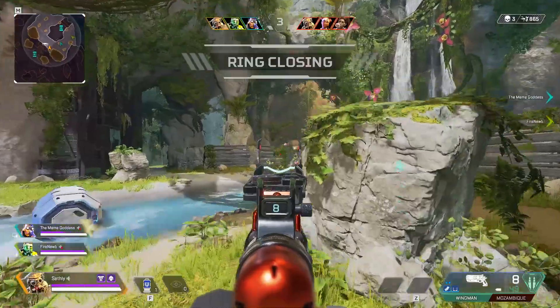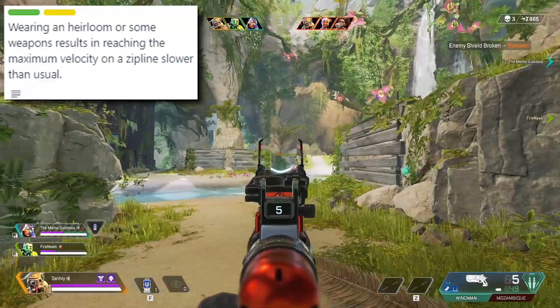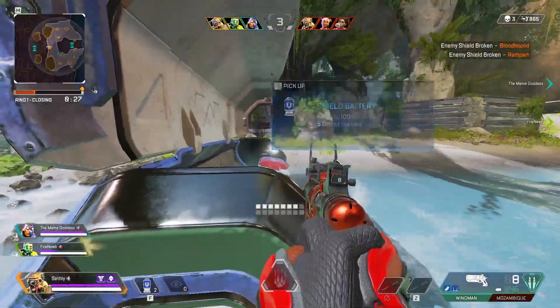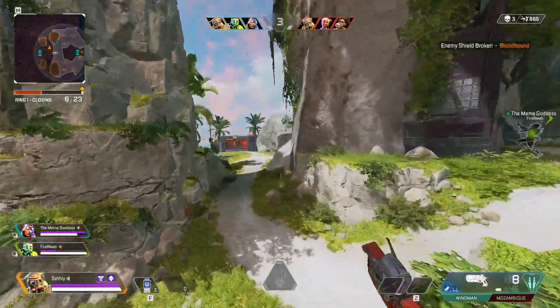And the last thing is something that is listed as coming in a future patch. It says wearing an heirloom or some weapons results in reaching the maximum velocity on a zipline slower than usual. That is listed as coming in a future patch and was added to the dev tracker just a few days ago.